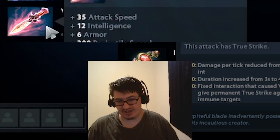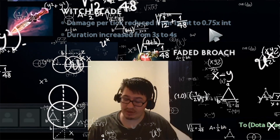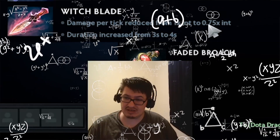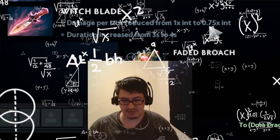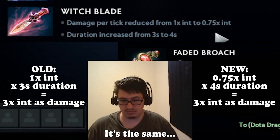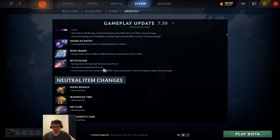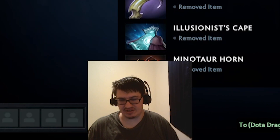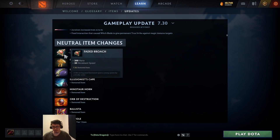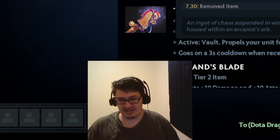Duration increased by a second, so it does more damage overall - it does 20% more of your INT in damage, actually closer to 375% - whatever, it just does more damage overall. It's hard to do math in my head with decimals. Faded Brooch removed - this was actually one of the good items, 20 move speed. Orb of Destruction removed too - it looked like a good item on paper but was just hard to use.